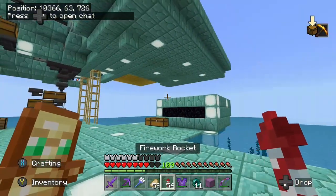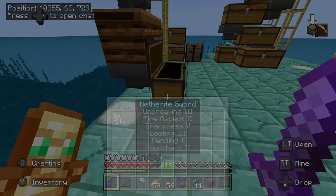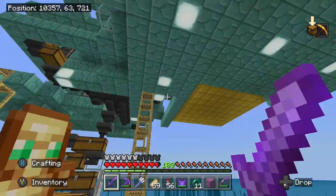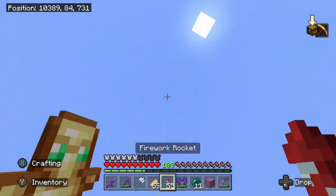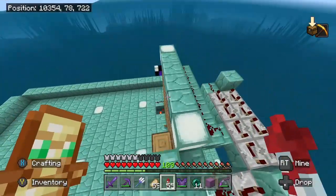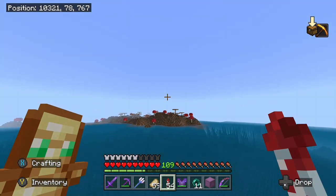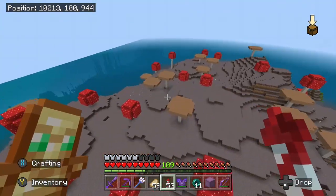Here I am at a brand new area that I've never before shown on camera. This will be featured in the next video, actually, so just stay tuned for that. This is an azalea tree farm that took way too long to build, but it was well worth it — definitely the most complicated thing I've ever tried to design and build in my world, at least for now. But that's not the reason I'm here. I'm here for the mooshroom island, and this is a pretty big one, which is perfect for what I want to do.